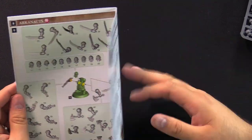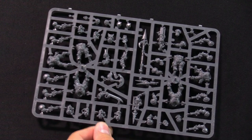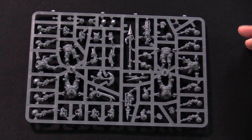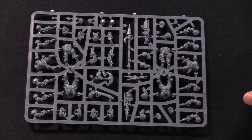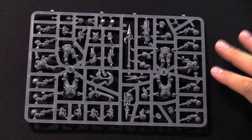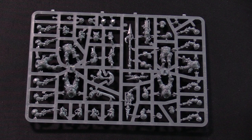You can build an Arkanaught with a skyhook and all the different head options — they're interchangeable, you can go to town. The Aethematic Volley Gun, which is the big minigun-looking thing, has all the different barrel options — pretty cool. Then there's the Sky Pike, which I really like. For every 10 models you can take three armed with a Sky Pike or a specialist gun — the light skyhook or the Aethematic Volley Gun. Stat-wise they're the exact same, so this is purely aesthetic. You can mix them within the unit.